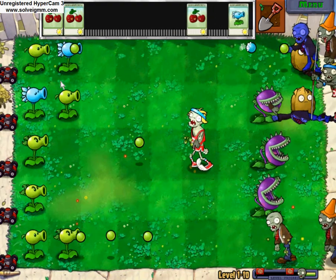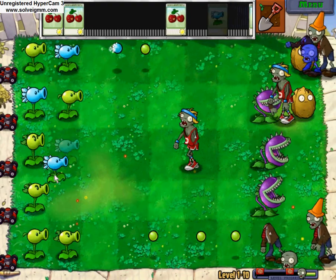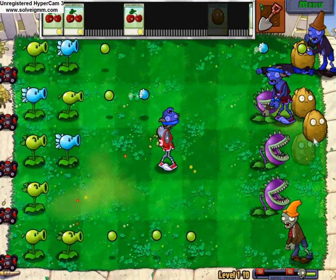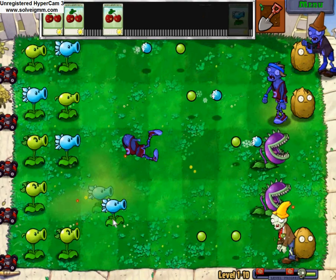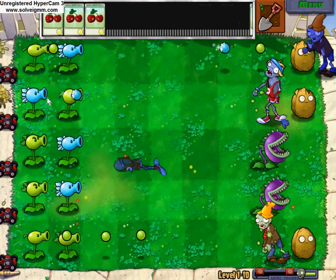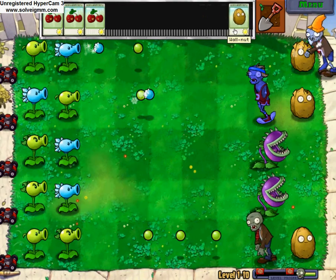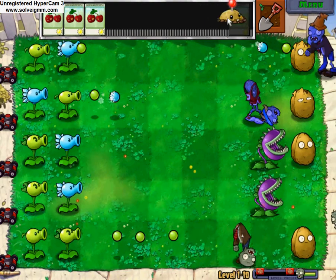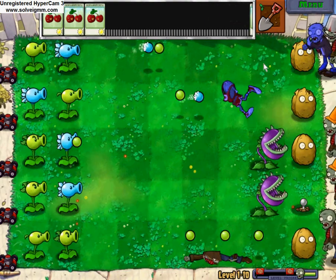Basically, you just want to put all these features in here, and you want to at least get at least one snow pea in each row. I'm getting really lucky getting them, because they're actually kind of hard to get.